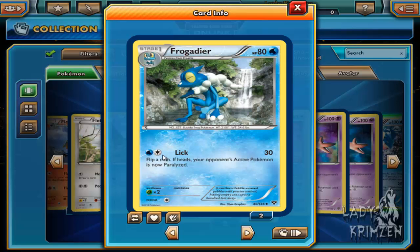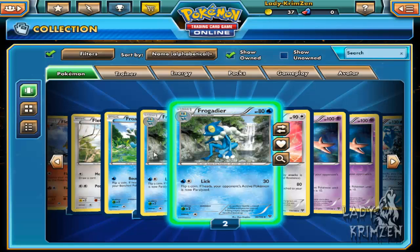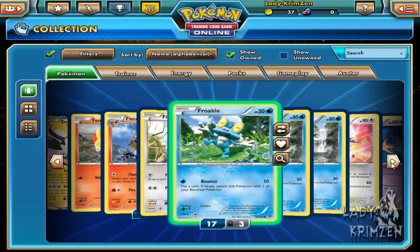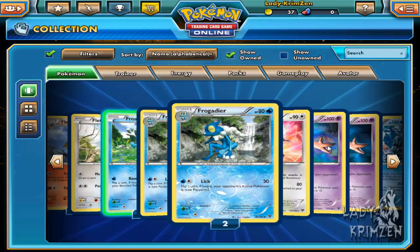Are you serious? One water energy card for a stage two? Usually stage twos need about four energy cards to pull off a move - that's a little bit insane. Frogadier only needs two energy cards as well. So you really only need two energy cards on this Pokemon total. I seriously don't like Greninja now. I do not want to face Greninja in an actual match.